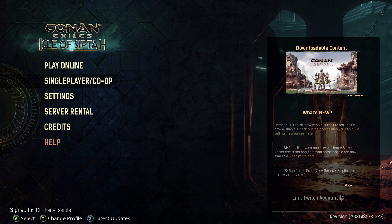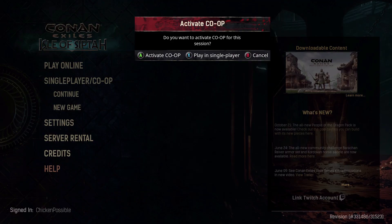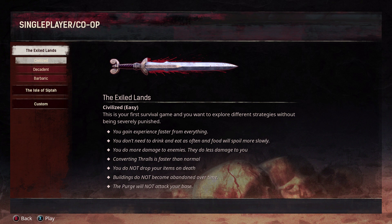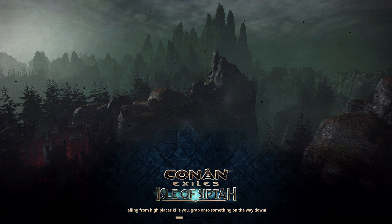You'll press B to skip over those initial announcements, then go down to single-player/co-op and you can start up a new game or continue with an existing game. Press X to play in single-player. As far as the difficulty, choose Exiled Lands Civilized, which is the easy difficulty — that'll make it easier to kill some of the enemies.